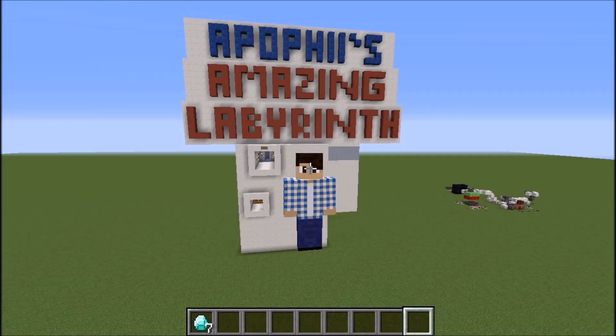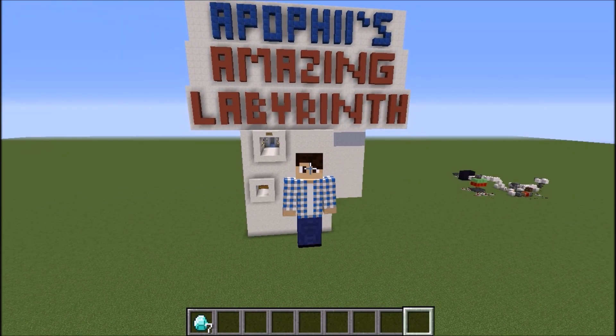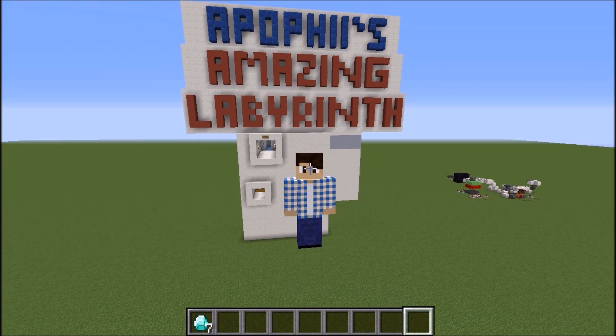Hello everybody, Apofy here, and welcome to a little spotlight I'm doing on a labyrinth that I designed. The labyrinth is a little bit different than traditional labyrinths in that it has six different exits. Now as soon as you start into the labyrinth, only one of those exits will open. So it's a randomizing labyrinth, and every time you run it, it should have a different outcome. There's no way to just learn it and run it — you have to every time look through it and maybe find the right exit, or maybe not.